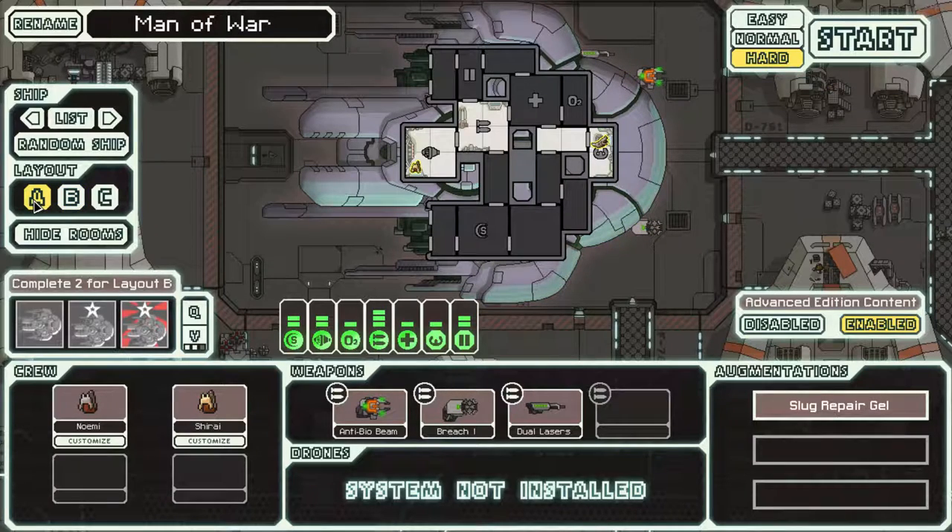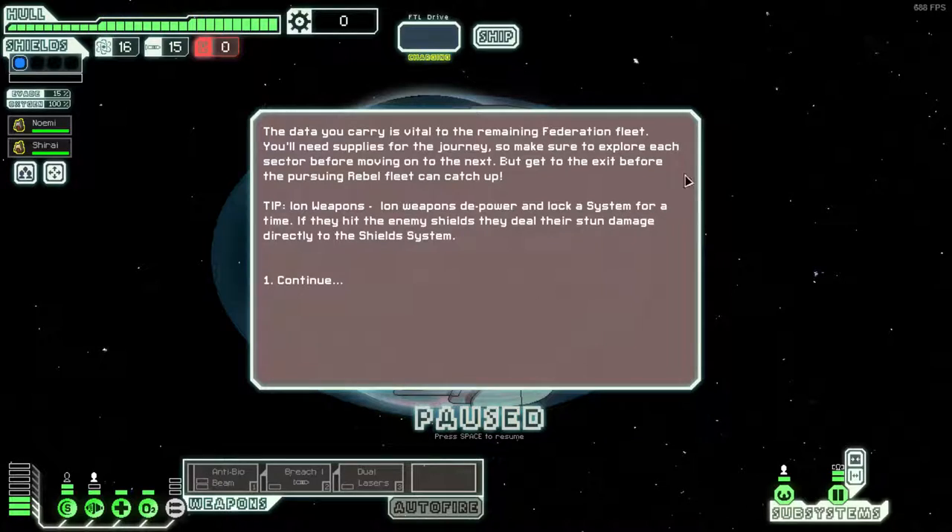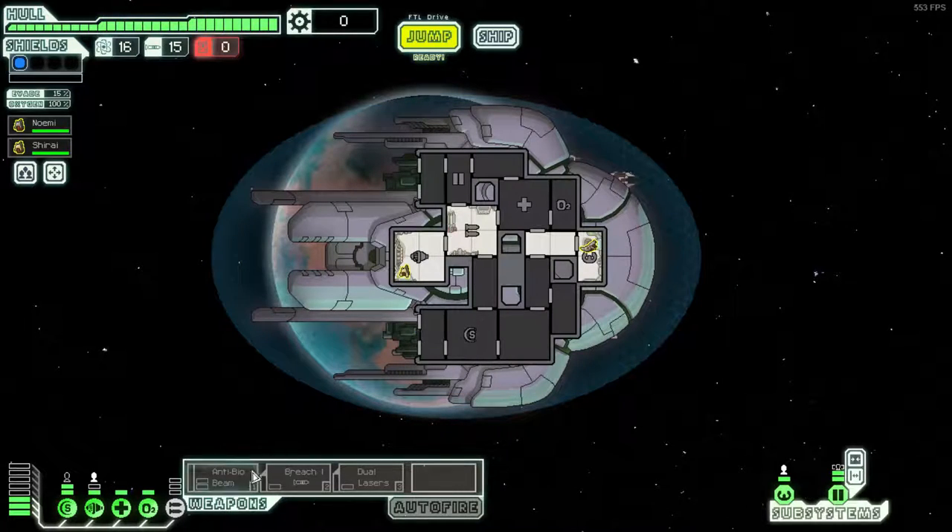I think I'll go with the A because we have not seen the Anti-bio B in any of my videos, as far as I'm aware. Well, I know I've played it a lot, I've tried to make a video for you guys, but I'm not sure if I actually succeeded. The Mana of War - let's give it a go now. It's got a pretty cool beam, like the Anti-bio Beam. We'll see how it works as we go forward.